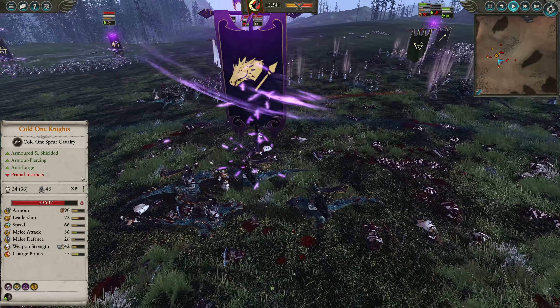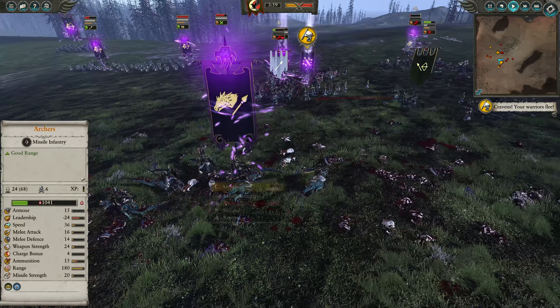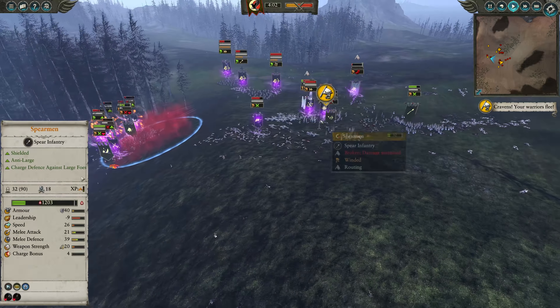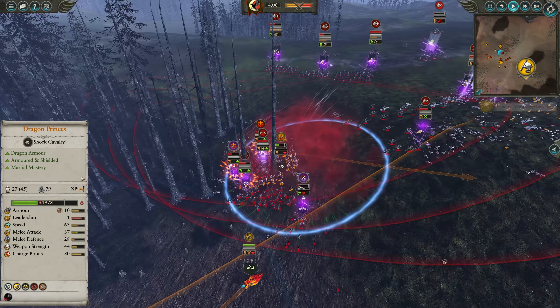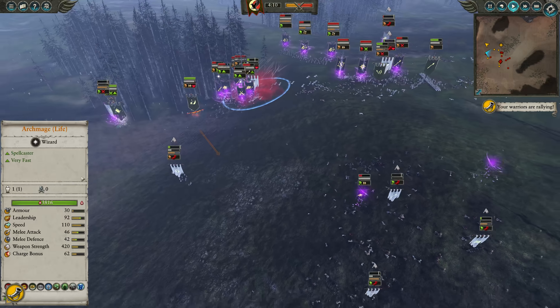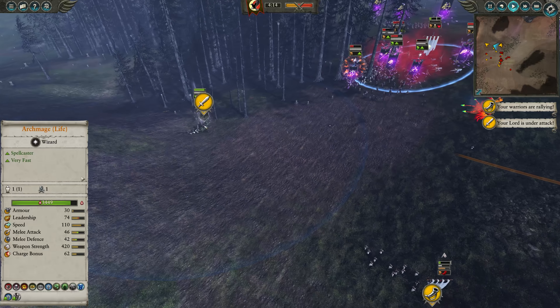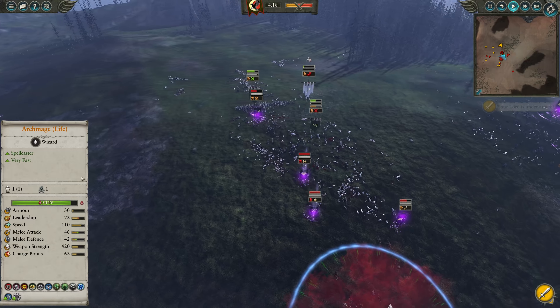We're going to throw a heal on these Dragon Princes and get the other ones charging in there. Not a great engagement for me - I really should disengage my troops, but because the Dragon Princes are over there, there's nothing to deal with these Cold One Knights. I'm going to throw my Reavers into combat against the Dark Riders. I thought I was maybe going to get a charge on those Cold One Knights, but it looks like I had a different attack order.